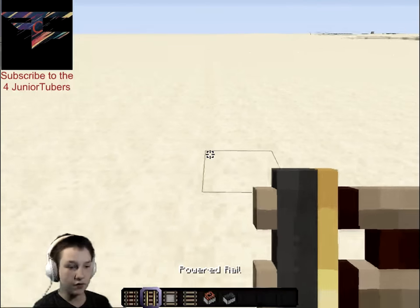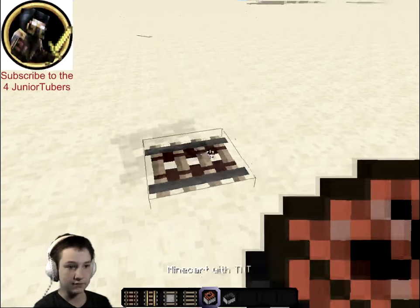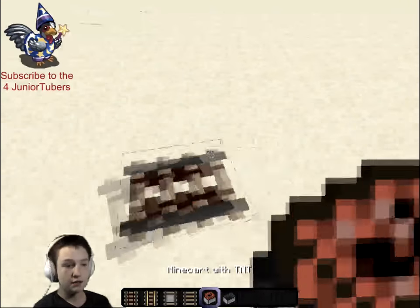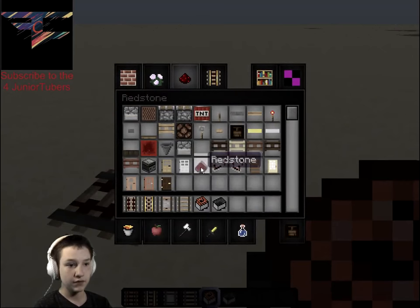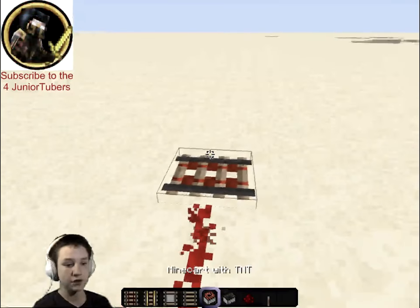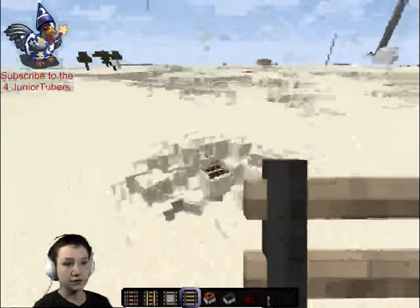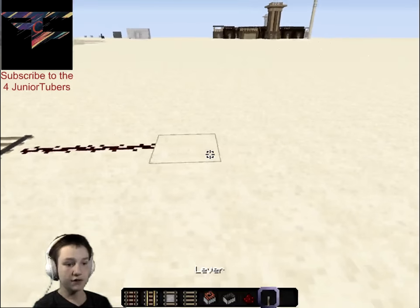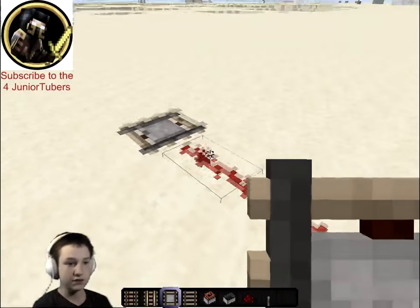If you've ever wondered what the activator rail is for — it's for lighting TNT. So if there's redstone going to this and one of these sat down on it, explosions. I will show you right now that it will not work if you just had a normal rail. So TNT — boom! Just so you know, a lot of people wouldn't know this. If I just did this, it would not explode, because it's not on an activator rail.